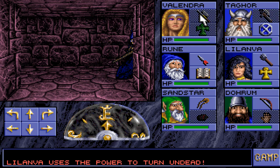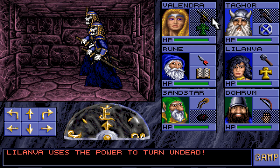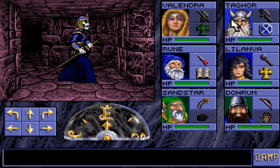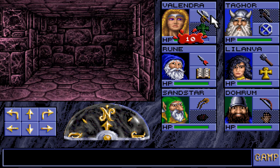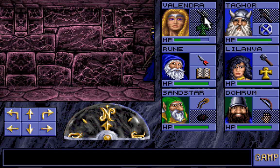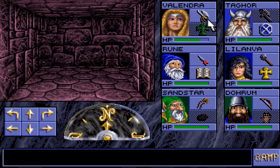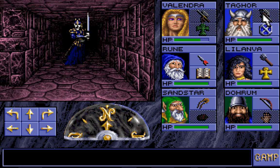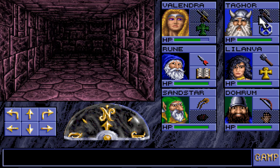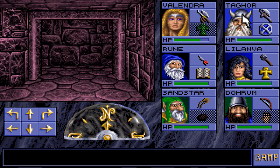Turn undead worked! It will only really give us one hit apiece, but hey — one hit apiece is one hit apiece! We only have one skeleton warrior coming after us — that is really good! We got turned around there accidentally by the fact that the skeleton warrior hit and I was trying to move away. Only one skeleton warrior is not so bad; it means we are much less likely to get hit by both of them together.